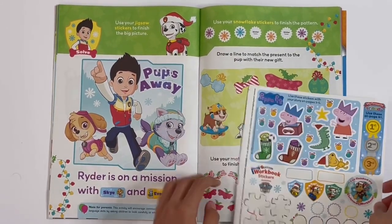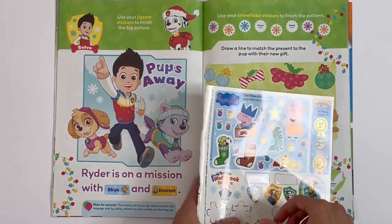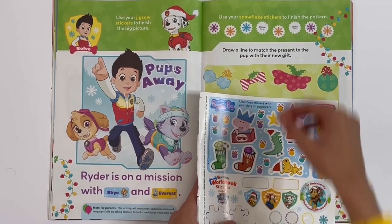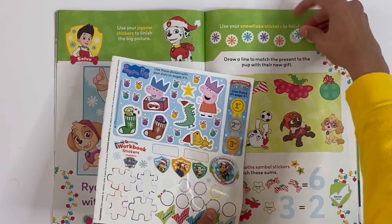And use your snowflakes to finish the pattern — so it goes purple, orange, blue, purple, orange, blue.